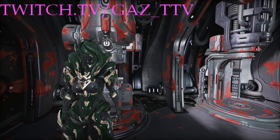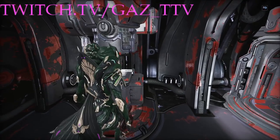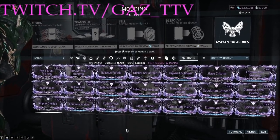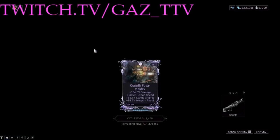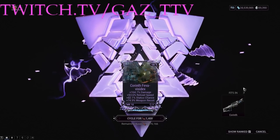That means things like your Death Cube Prime Rifle, the Sweeper Prime, all that kind of stuff. As a clarification if you don't know what disposition means for Rivens in this game, there's no better example than this right here. We have a Corinth Riven for the normal Corinth — 164% damage and all this other stuff.